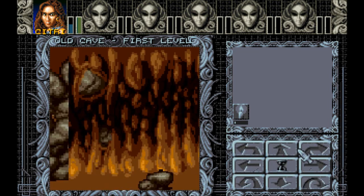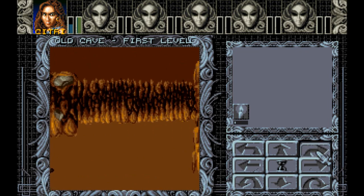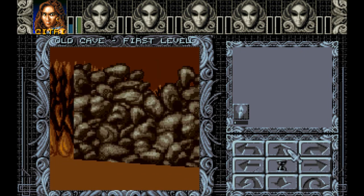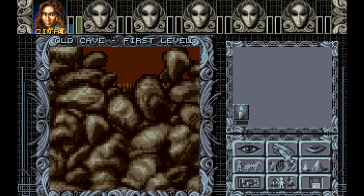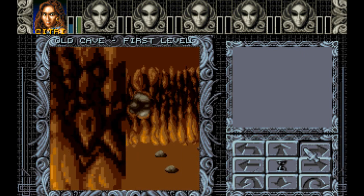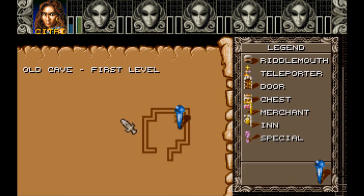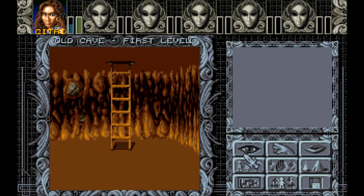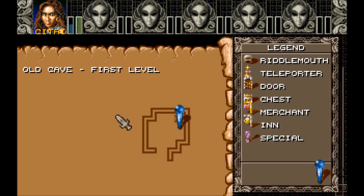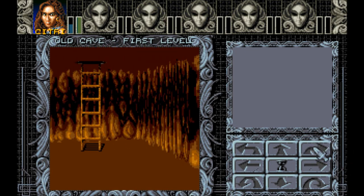Any more rocks that I can grab? So this is where, if you find a pickaxe, we can get through here. So that's it, huh? Is that where the rocks are? Yeah — so it shows it open because we just need a pickaxe. I guess that's it, we're going up.